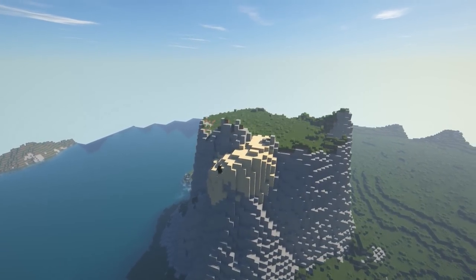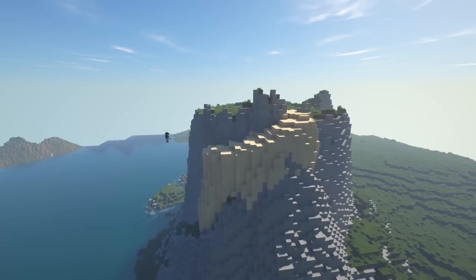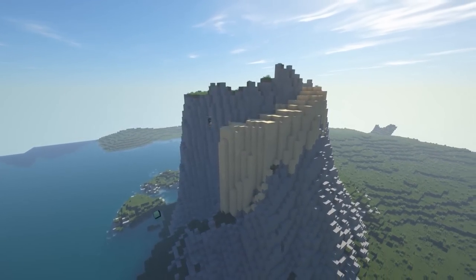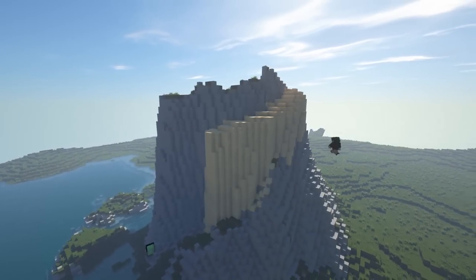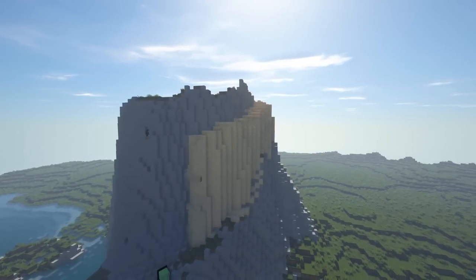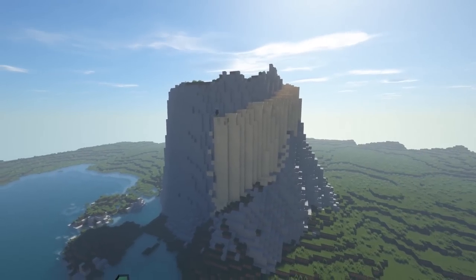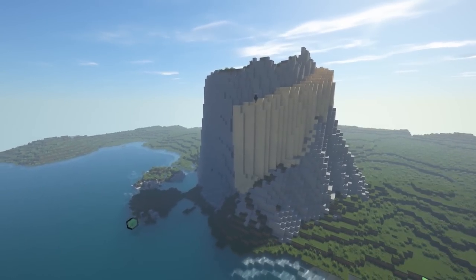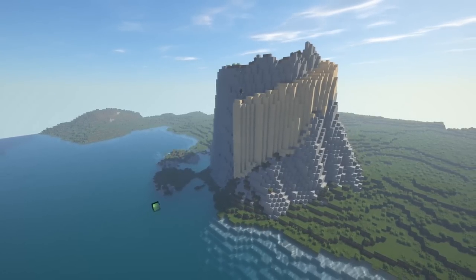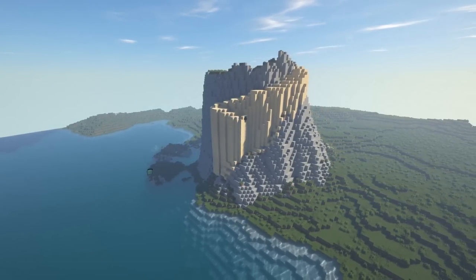Now we're jumping into timelapse mode. I'm running this on a server so I can have the WorldEdit plugin. Right now I'm basically making a path from the top of the mountain, wrapping down around the cliff. I used sand with the cylinder brush in WorldEdit so it would fall and give a more natural look. I still went in and cleaned up the sides by hand, but it really helped give a natural look and I think it turned out pretty good.